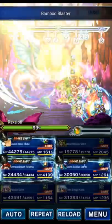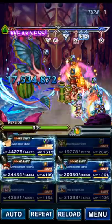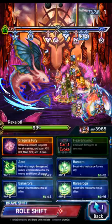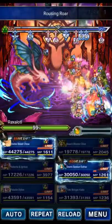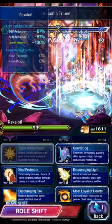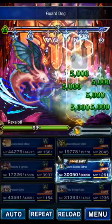Olive is going to use her LB to start unlocking her Magnus ability. Roberta's going to go to the base form and do Morale Fill, Aquatic, and Draconic Triune. Chao will triple: Guard Dog, True Guardian, and Focused Inspiration.